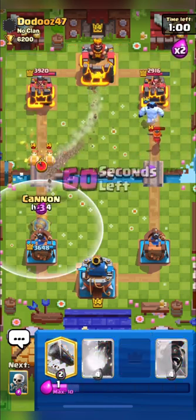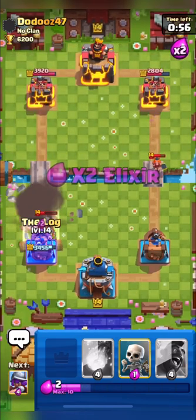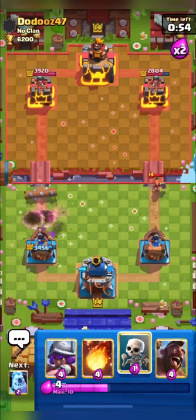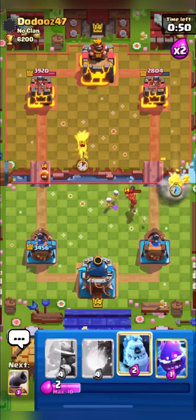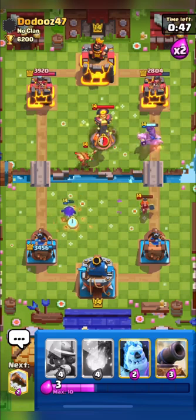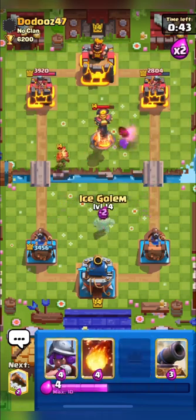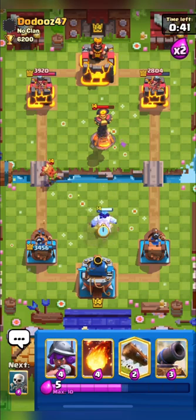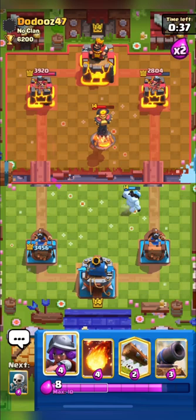He blocked my musky with his valkyrie. I'm putting my cannon down, and you can see his drill will be fully countered by my cannon. I'll place my electro spirit for his fire spirit. I want to fireball his dart and inferno but I'll wait, and here I'll distract his dart with my ice golem.